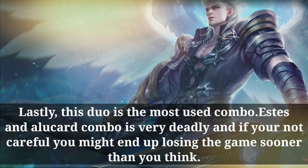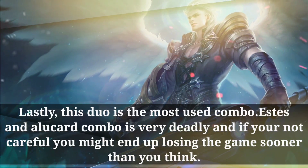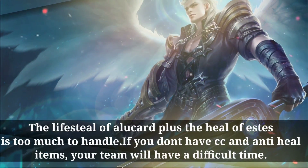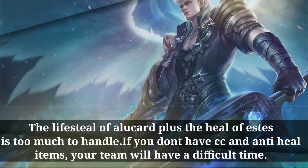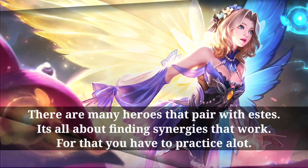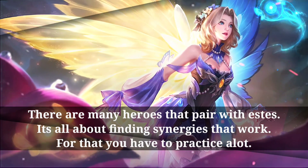And Alucard — this duo is the most used combo. The Estus and Alucard combo is very deadly; the lifesteal of Alucard plus the heal of Estus is too much to handle. Lunex is another option. There are many heroes that pair with Estus — it's about finding synergies that work, and for that you have to practice a lot.